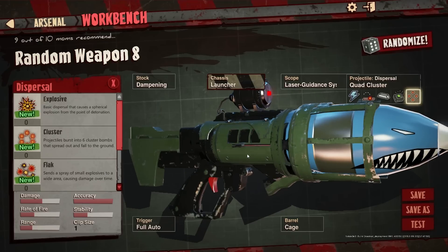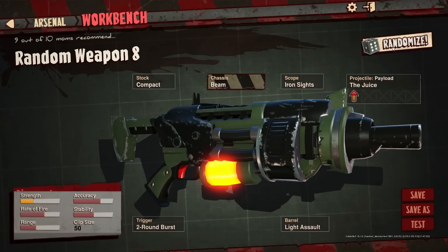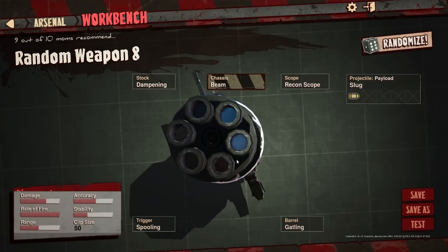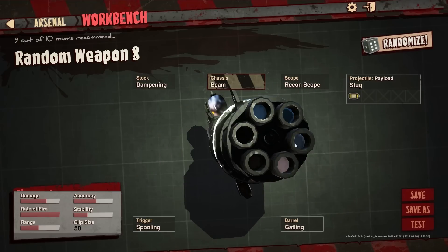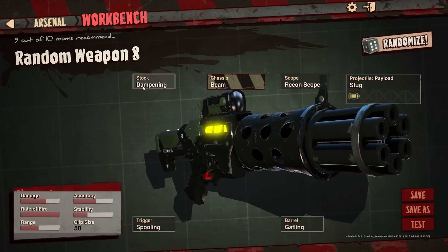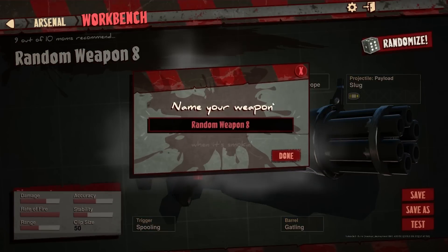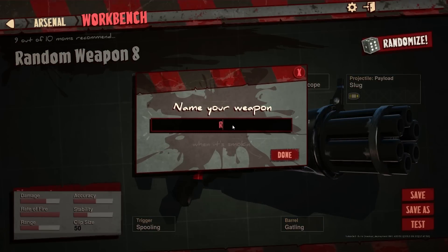Let's randomize it up. One, two, three, four, five. It is a slug beam spooling Gatling sniper rifle — with dampenings, I don't even know. But you know what? We're having it. We shall name it... The Grand Honker. And that crashed the game. Apparently, that weapon was too awesome for mortal hands.